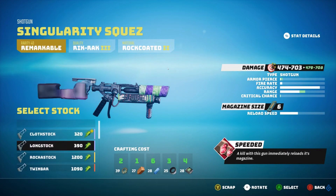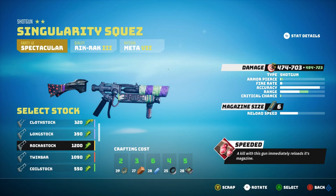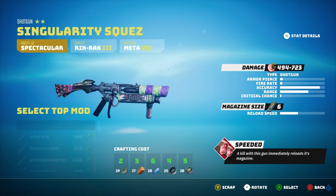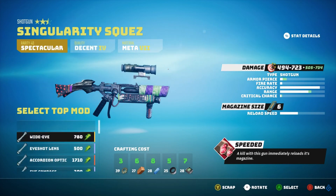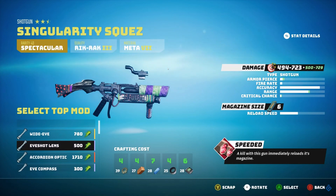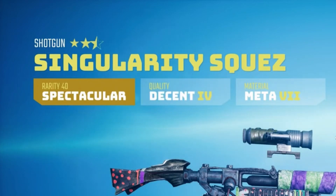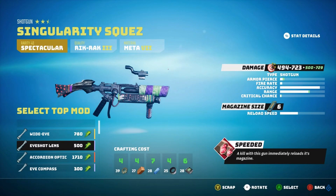We can then start putting stocks on it — you can see they range between cloth stock, long stock, and rock stock, with numbers next to them showing the damage multiplier. Stocks will greatly increase your range, help with armor piercing, and give a small percentage for critical chance. Then we've got what they call top mods, which are your sights. In the clip we see: Wide Eye, Eye Shot Lens, Accordion Optic, and an X-Ray Scope. These affect critical chance slightly, armor pierce, but mostly range. Swapping components can take a weapon from no-star to a three-star, which also impacts crafting cost.